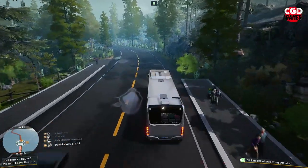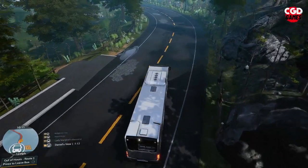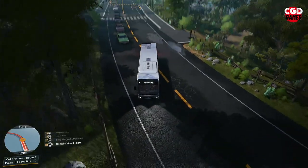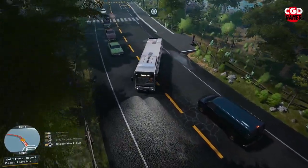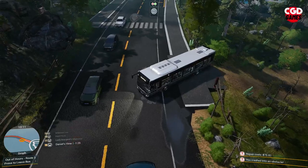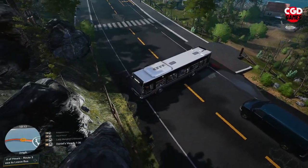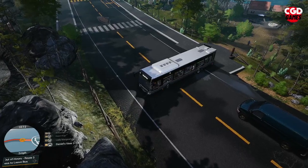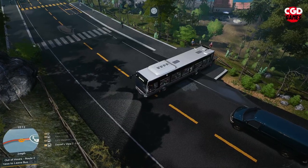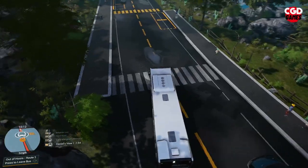To our next stop — and obviously this is the tricky part where we need to turn around. What we're going to do is a bit of a maneuver into that gap there, fingers crossed. A bit tricky. Concentration time now for CGD. We really need to change this on the route planner and get it turning round properly. There we go — we pretty much have ping-ponged it now I think.